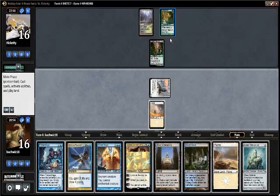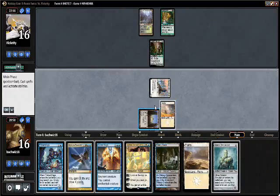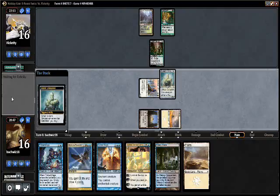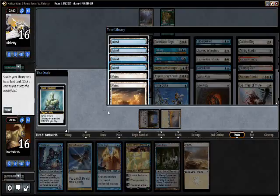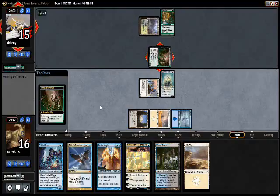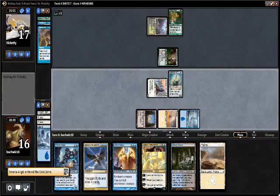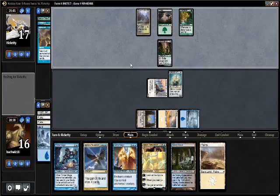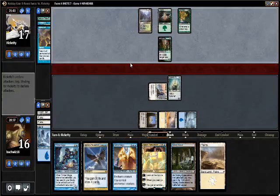He taps a land for mana — yep, just making sure Library taps for two. So we'll go get a basic Island out of our deck. I think we're still ahead here. Definitely not the scariest Upheaval I've ever seen — he probably would have been better served not playing his land for the turn before the Upheaval. He's gonna gain some life, it looks like. He has access to five mana this turn but I can't imagine I'm too afraid of anything that happens here.